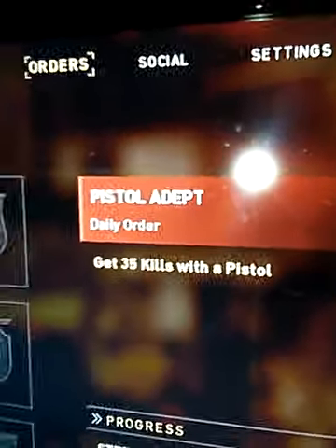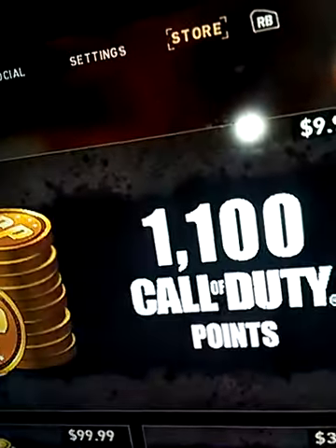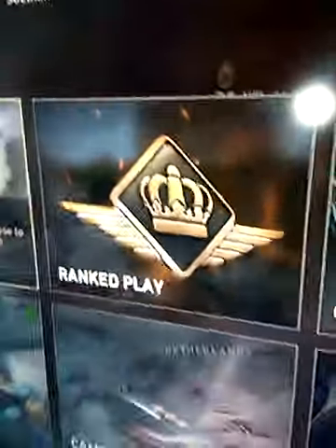Now you want to go over to something like this. Keep spamming A so it thinks you're abandoning the orders, but don't let it actually abandon the orders. Spam A and then press Y, and it should take you here. Then go back to the store and press X, B, X, B — then it should take you here.